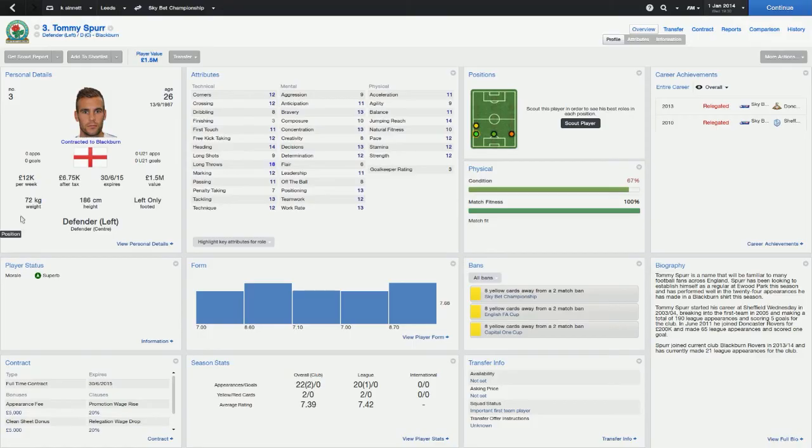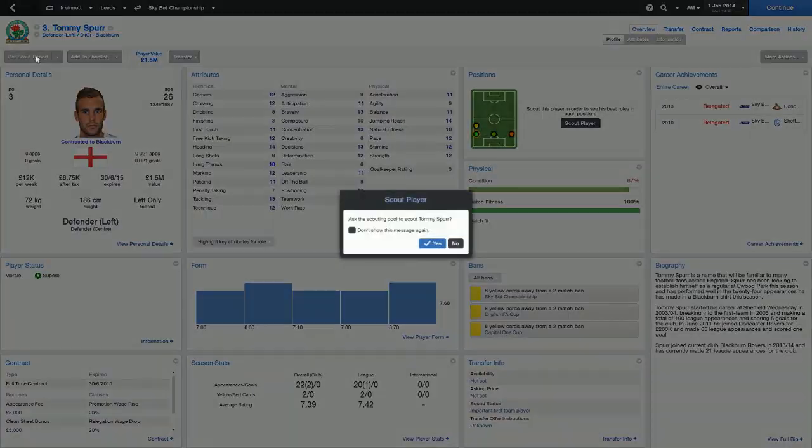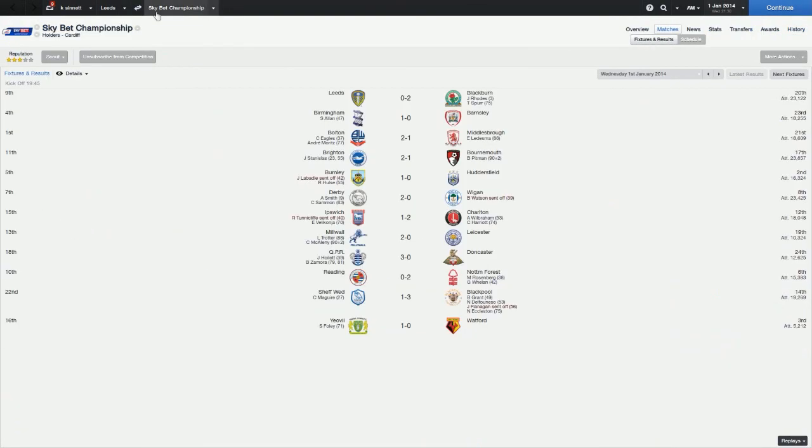One of the match with their player — I'm going to scout him for future reference. The results: Blackburn destroyed me 2-0. Birmingham beat Barnsley 1-0, Bolton beat Middlesbrough 2-1, Brighton beat Bournemouth 2-1, Burnley beat Huddersfield — someone pointed out on Reddit that I called it Huddlesford instead of Huddersfield. Derby 2 Wigan 0, Ipswich 1-1, Charlton 2-0, Millwall beat Leicester 2-0, QPR hammered Doncaster 3-0, Nottingham Forest beat Reading 2-0, Blackpool beat Sheffield Wednesday 3-1, and Yeovil beat Watford.